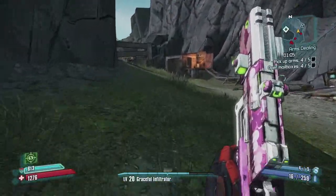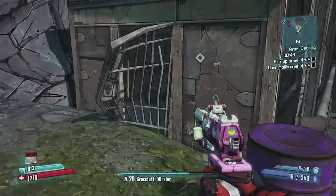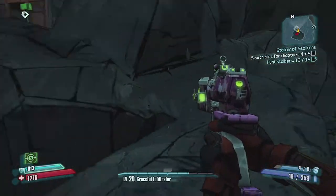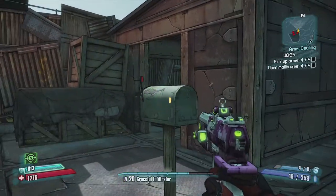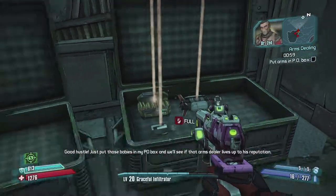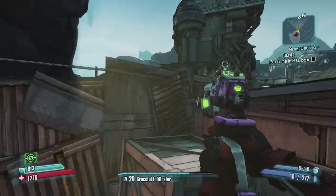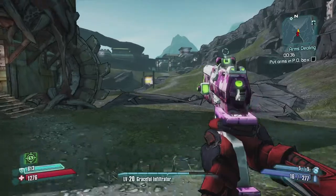I'm just gonna drop the car here because I think I can actually make it on foot. I have about a minute left. Should be able to do this on foot if I don't get stuck on the geometry. We're at the last one - it's on the other side of this shack. It's up there - how the hell am I gonna get up there? Get on top. That's an annoying one. There we go, that's the final one.